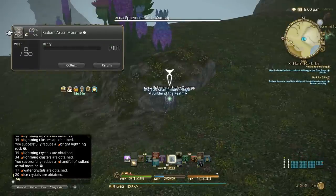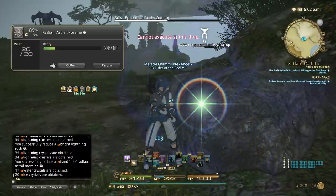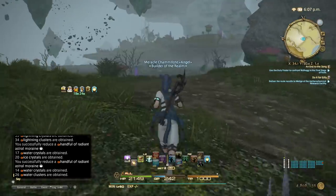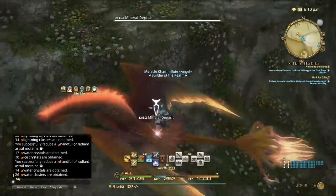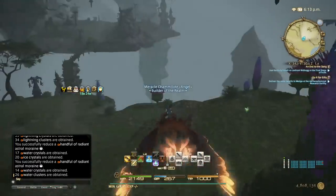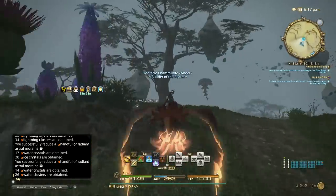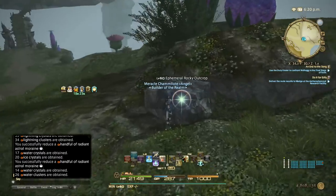We're waiting for our GP to refill anyway, so it's fine. In the meantime, just do the astral one so you can get some water or ice. This is the fastest way to get water clusters. You can also use cordials to refuel your GP. In the latest patch they added craftable cordials you can HQ, which is really nice.